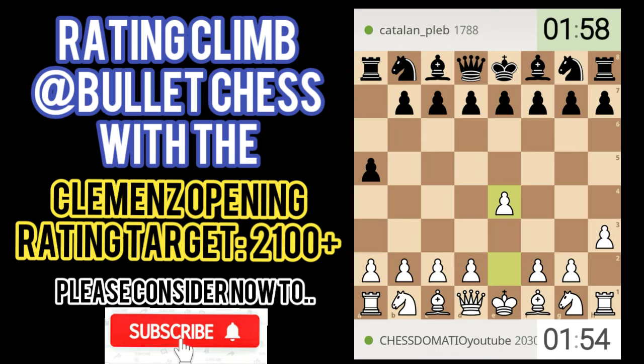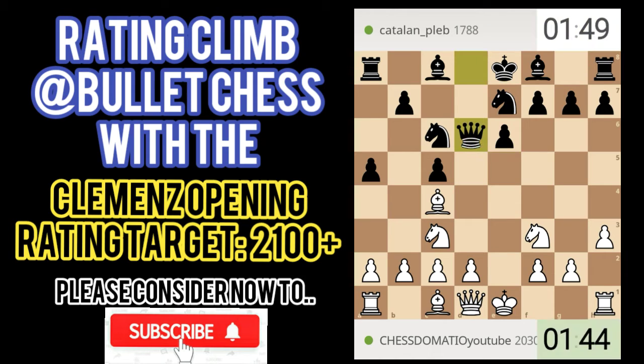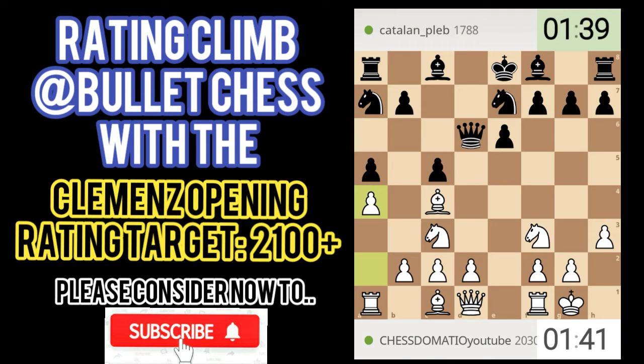We'll go with our ideas: after h3 we'll play a4 as our second move, and then we will try to castle to put our king into safety. That is important in this opening because we are a tempo down. We are tempo down in this opening so we should put our king into safety. But still the Clemens opening is playable for me because it stops any g4 attack because of h3.